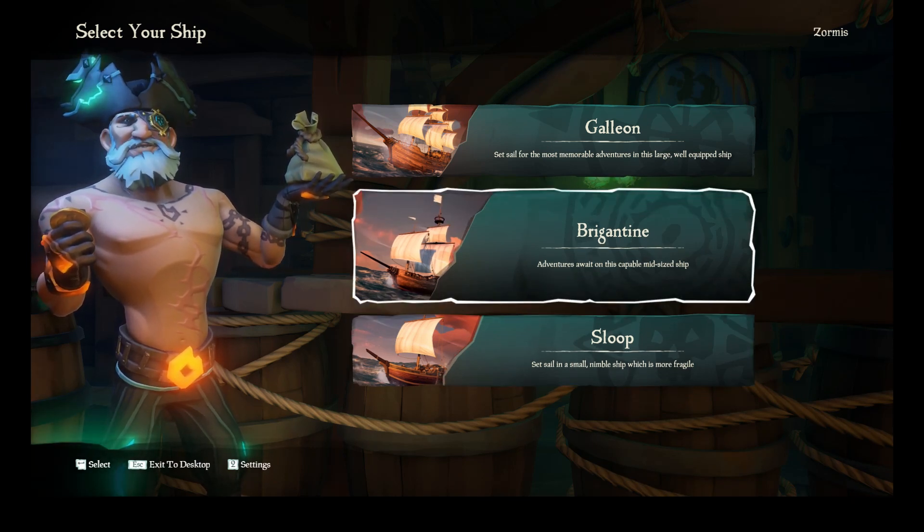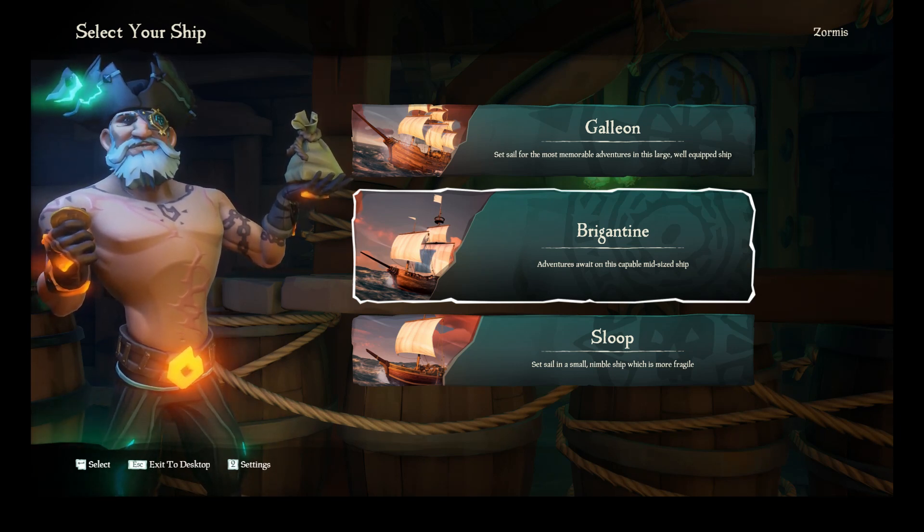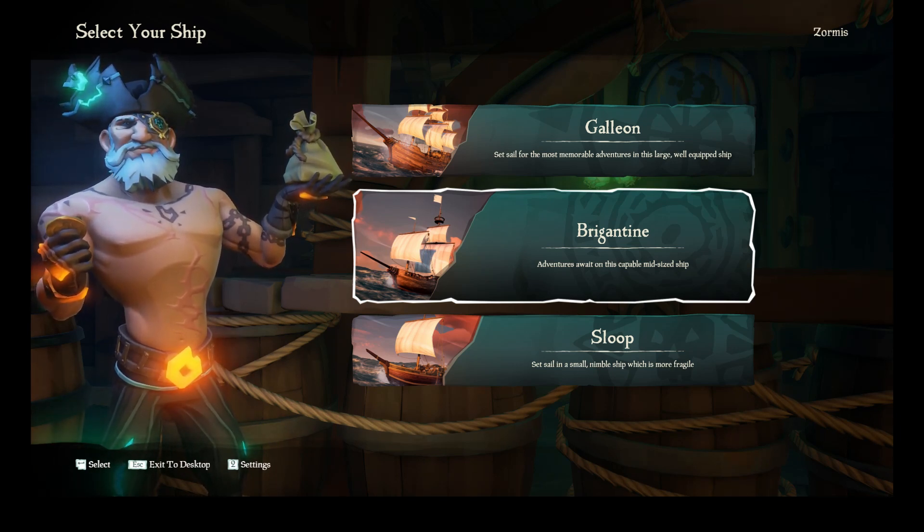The brigantine, or brig as commonly referred to in game, is a mid-sized ship. It holds three crew members, has two sails and four cannons. It's a good balance between the sloop and the galleon.